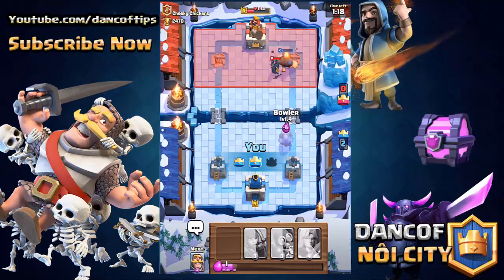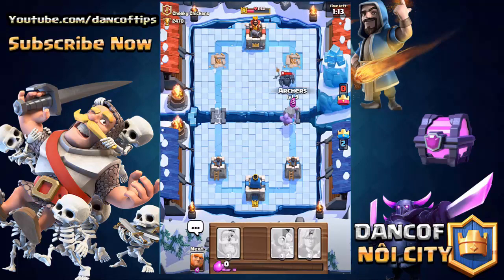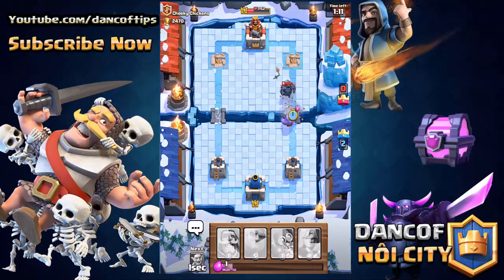I feel like the Ice Spirit is definitely gonna be a pretty common card for the fact that it's so versatile at one elixir. Serving as a mini freeze means it's gonna be pretty devastating for the low cost of a single elixir.